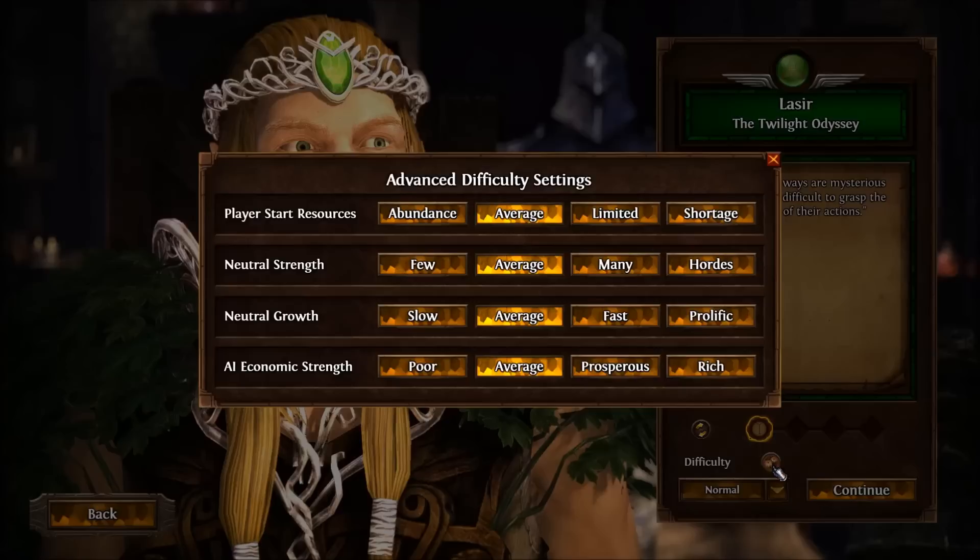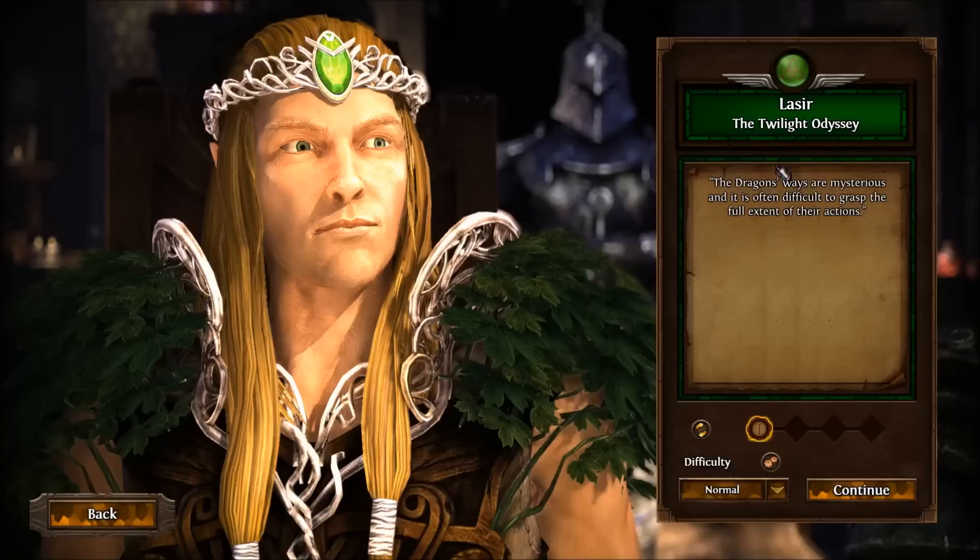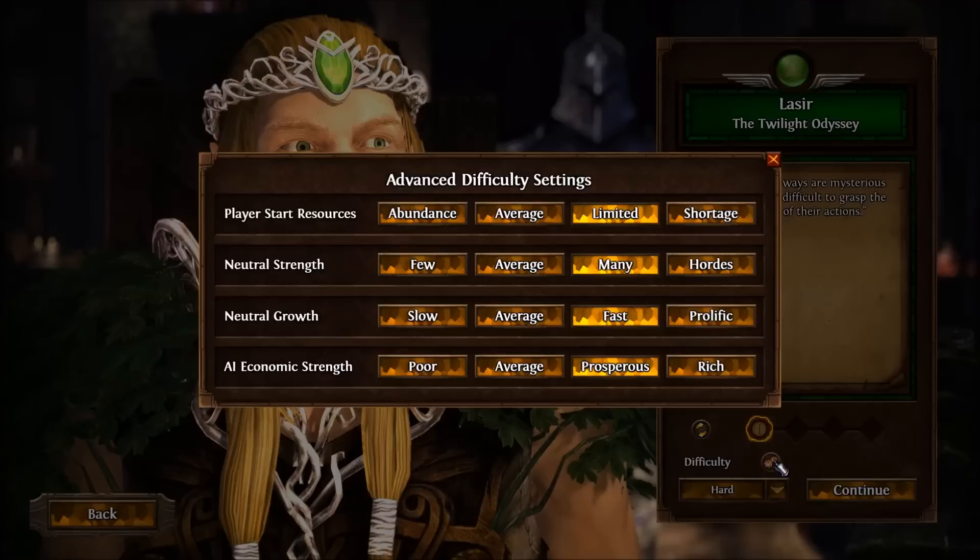We're going to skip over this and then change the difficulty as well. So if you want to take a look real quick, there are a couple different difficulty settings here. The advanced difficulty settings include players start with resources, neutral strength, neutral growth, and AI economic strength. If we set it up to hard, it looks like it just moved everything down by one. I don't know what neutral growth means — do neutrals actually grow by degrees if we don't fight them? Anyway, we're going to try this and see how I do on harder difficulty for the Sylvan. I may only play the Sylvan this way if I find it difficult, or I may play the rest of the campaigns this way. I might just try one on hard difficulty — even if I beat it and it's still somewhat easy, I may still go back to normal. We'll see what I decide to do.